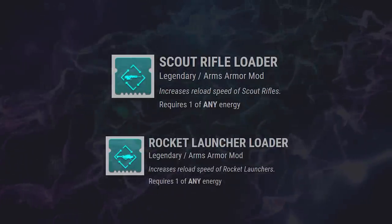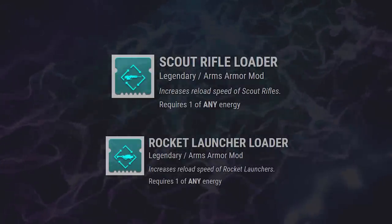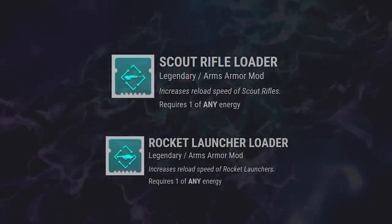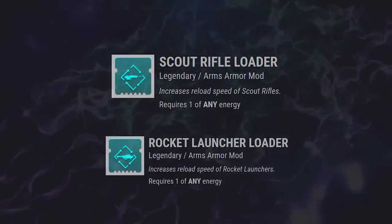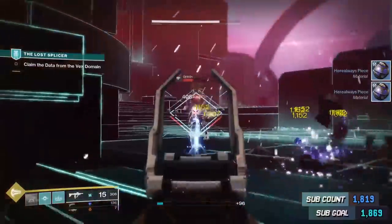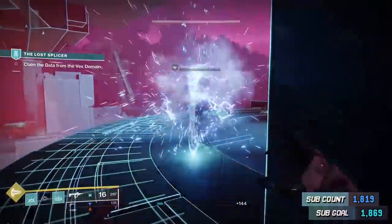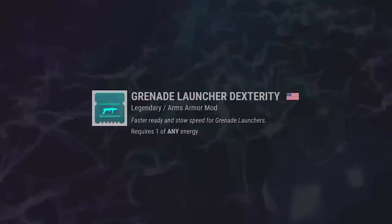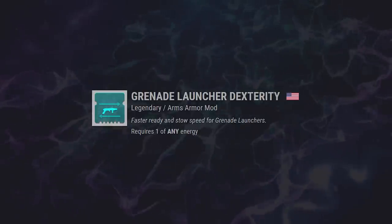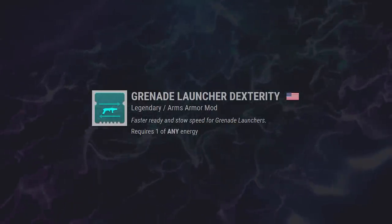In the Dexterity and Reload department, we have both Scout Rifle Reloader and Rocket Launcher Reloader. I really love the idea of doubling down on Rocket Launcher Reload mods and then unleashing a hellstorm of wild rocket DPS on a raid boss. Scout Rifle Reloader is meh on the surface, but could be great. Dead Man's Tail is still a damn powerful gun on mouse and keyboard, and Mida Multi-Tool also got a big buff, so the extra reload speed won't hurt there either. Grenade Launcher Dexterity is on the Artifact for one energy. It's worth mentioning that Nade Launcher Dexterity is the only Dexterity mod on the Artifact in Season 14.